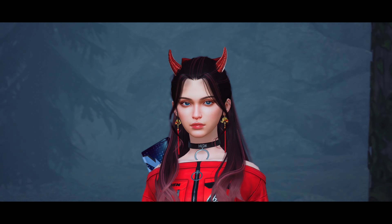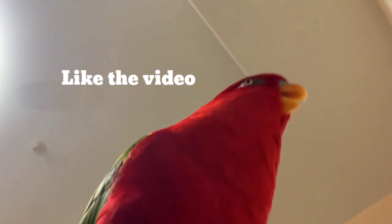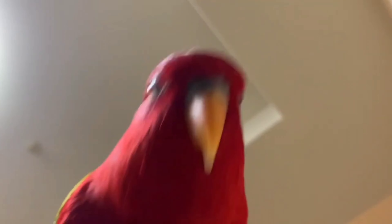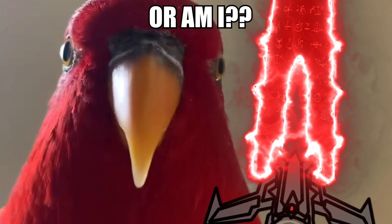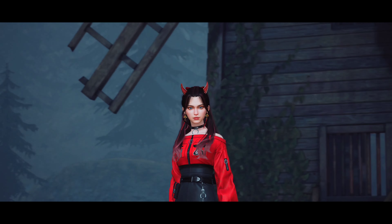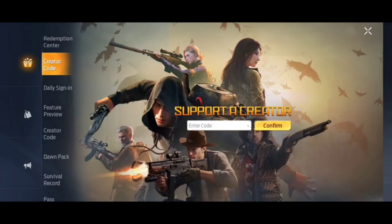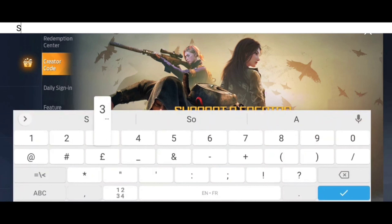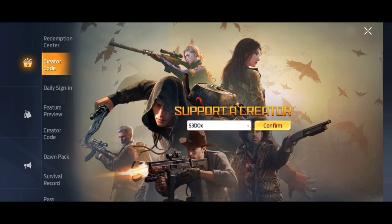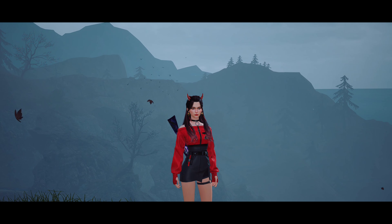So before we end today's video, you guys know the drill — make sure you hit the like button. 2nd thing I want you guys to do: go to the game, then go to perks, and you'll see something called creator code. Go there and put my code which is S3DOX. This will support me as a creator and will also give you some team pack. Let's not waste any more time and head straight into it.